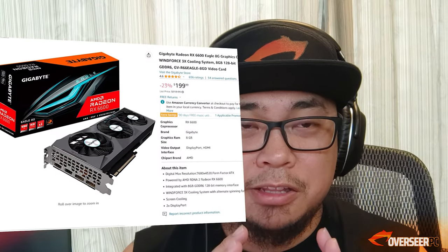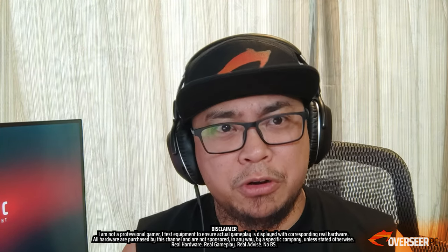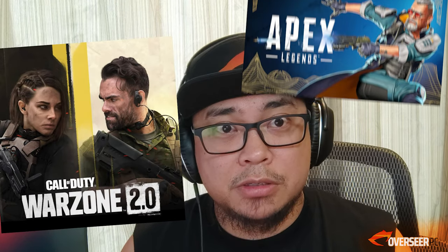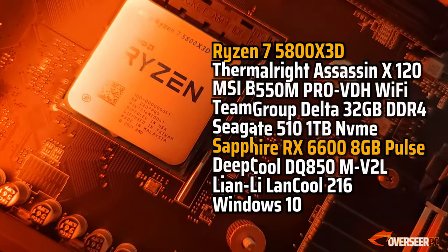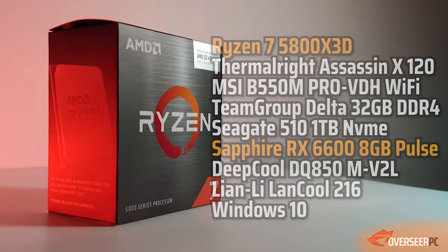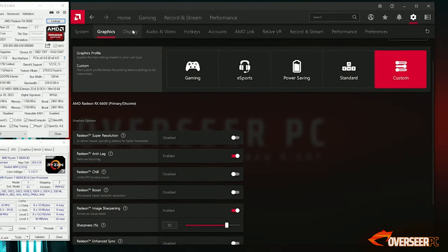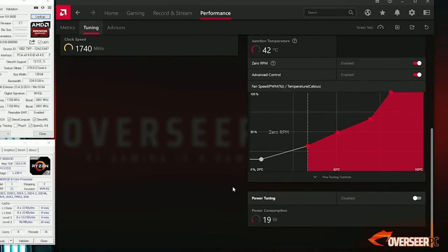The RX 6600 non-XT at $200 is the best value card to get right now. Let's see how this card performs in our competitive games in 2023 — Warzone 2, Apex Legends, Fortnite, Valorant, and PUBG. We're tuning all competitive settings and putting this card in our Ryzen 5800X3D rig. We're using the latest drivers, XMP enabled in the BIOS, and an external capture card so there's no performance loss during recording.